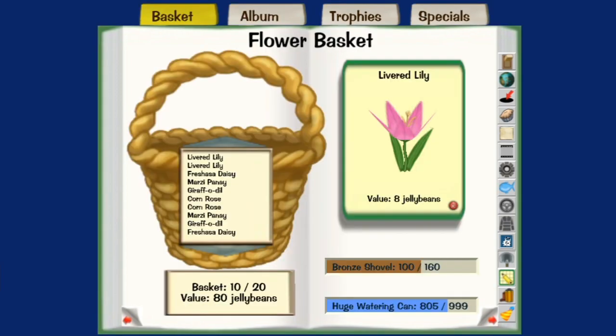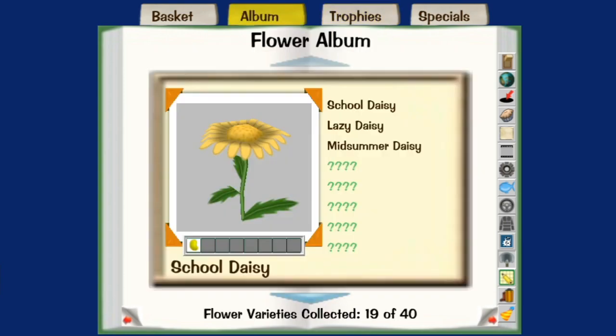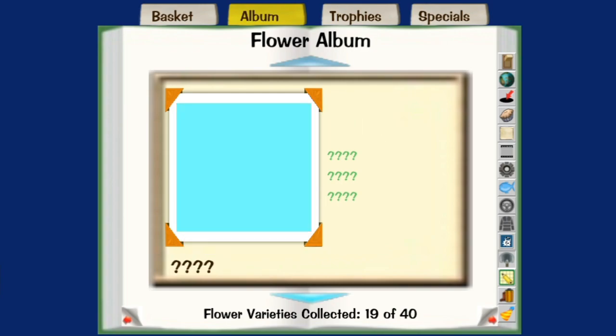Next up is gardening. Only 4 laugh points are available from gardening, and they're gained from each of the 4 trophies available. You get a trophy once you collect 10 new flowers out of the total 40. This process can really take a while, and it all starts by ordering a gardening can from your catalog and continuing to plant new flowers at your estate and harvesting them. As you plant and harvest them, you'll unlock more bean combinations and more flowers along with that.